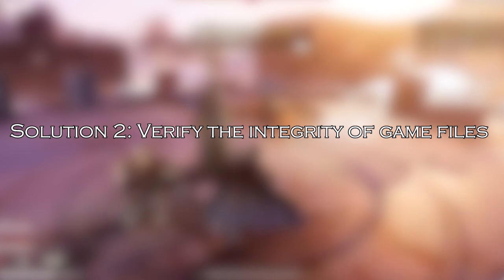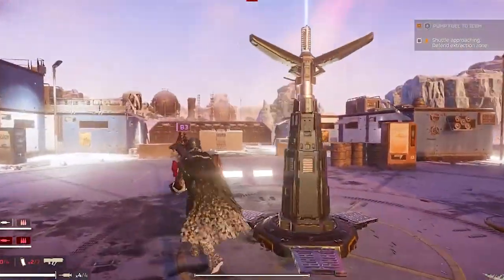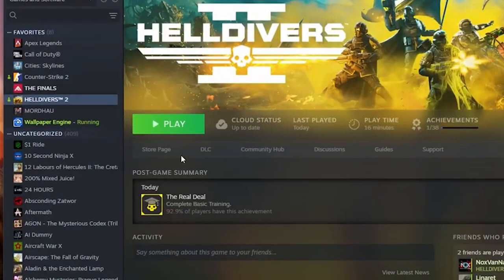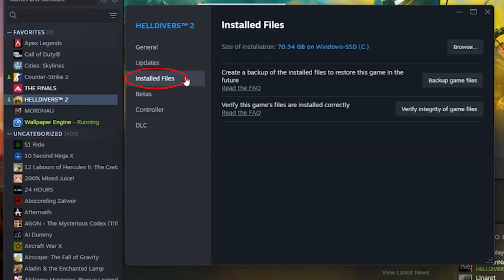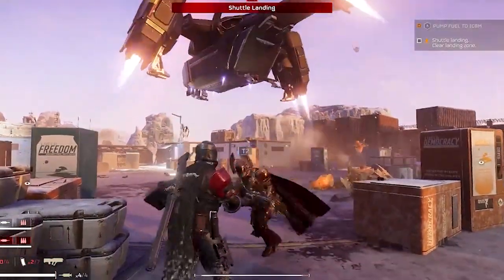Solution 2: verify the integrity of game files. Corrupted or missing game files can also trigger the black screen problem. Verify the integrity of game files through the game launcher to ensure all files are intact. Open Steam, go to Library, locate and right-click Helldivers 2, and select Properties. Navigate to the Installed Files tab and select Verify Integrity of Game Files. This will repair or download any missing game files that are causing issues. Relaunch your game when the process is complete.